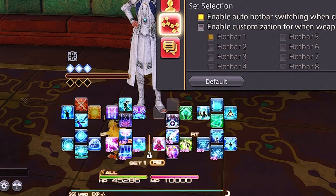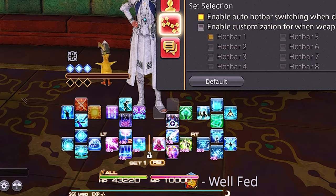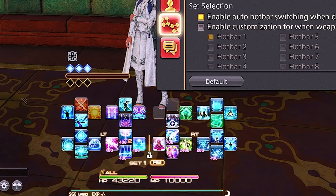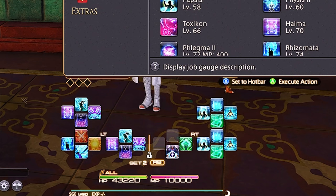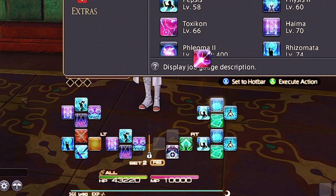If you hit R1 you'll cycle through all your cross hotbars that have abilities on them — so only 1, 2, 3, 5, and 8, because those are the only ones with abilities. You can also hold R1 and press the B button to go from 1 to 2. When setting up your cross hotbar, you cannot assign abilities on the second cross hotbar without being on it — you have to be on cross hotbar 2 to put abilities there. Dragging and dropping onto the top cross hotbar won't work; it's just visual during battle.